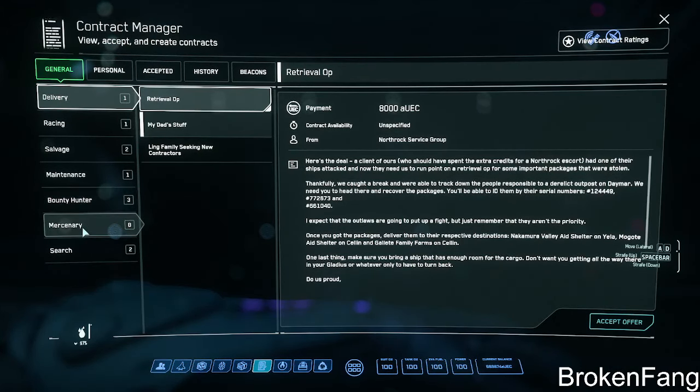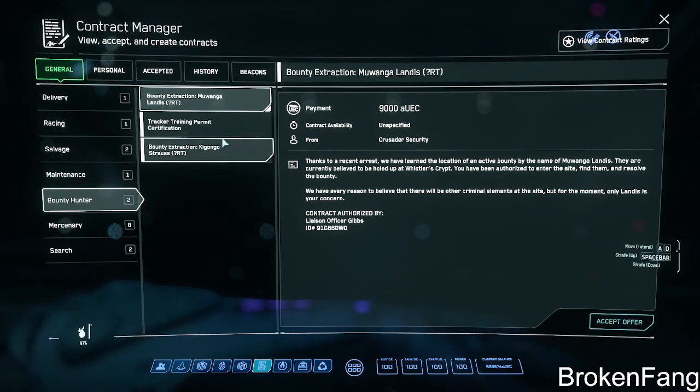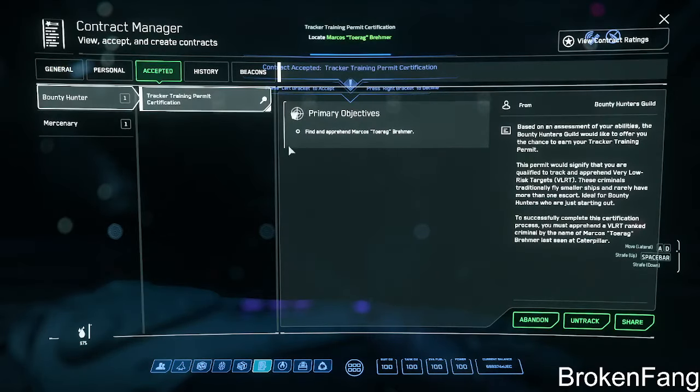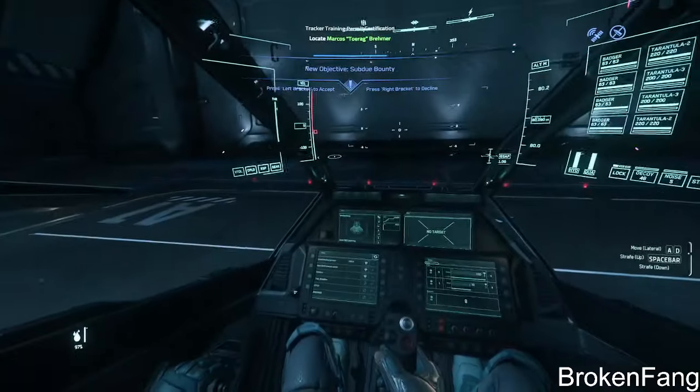Bounty hunters are flying mercenary, a first-person shooter. So we got to do the — I forgot, I just hate these certificates. Track target, it says based on your assessment the bounty hunter skill will likely offer you a chance. I got to do these. I wish they would just do away with that.